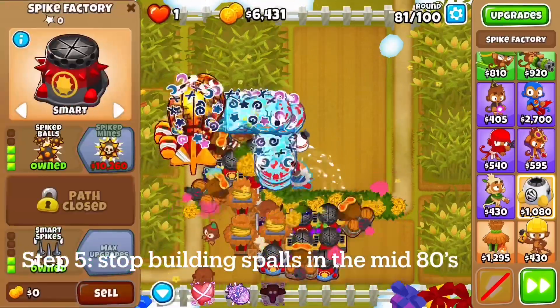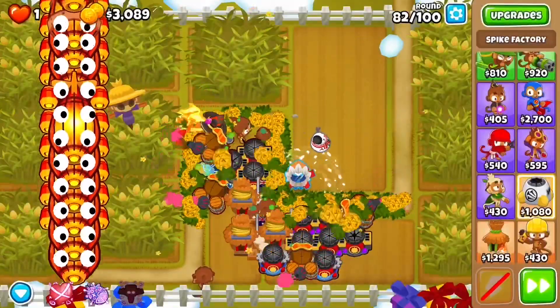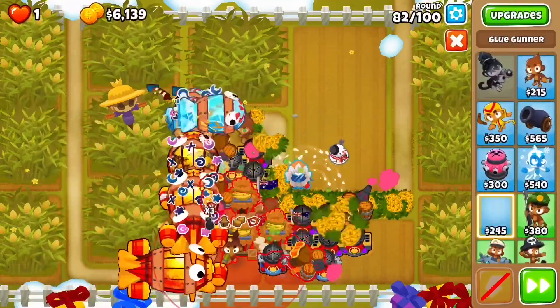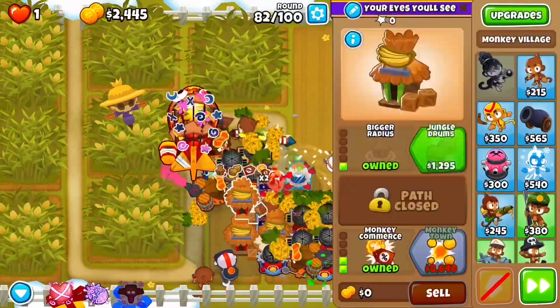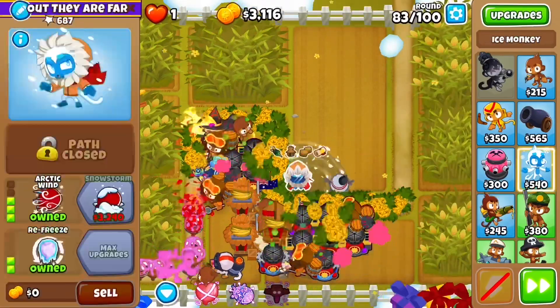I'm going to continue building Spiked Balls and Alchemists until usually the mid-80s, and then we can cut off a little bit early and get support. If some rounds are looking finicky, you can be using Azili's ability a bit earlier, but I'm just going to grab some support.